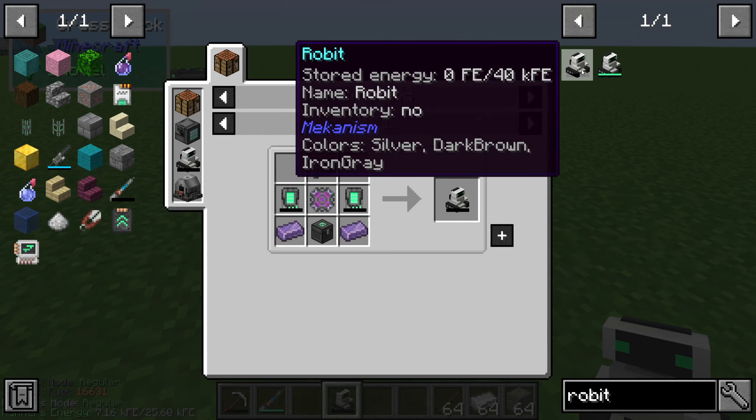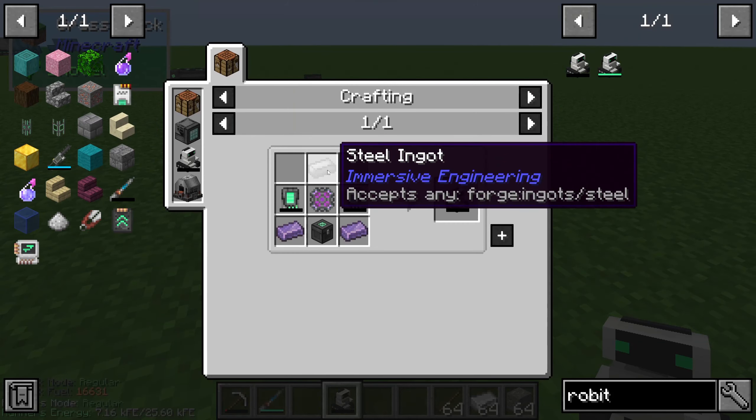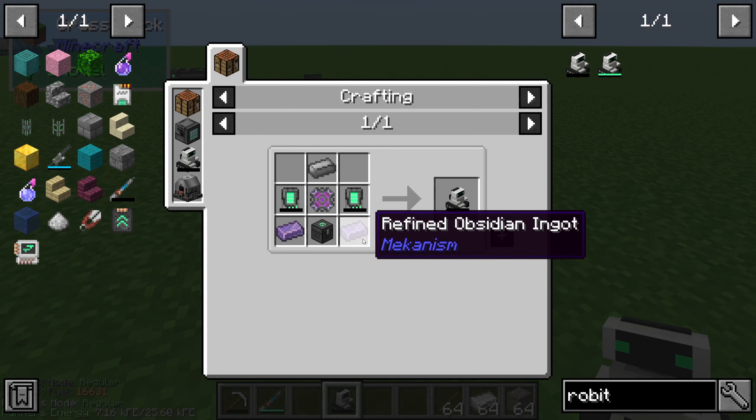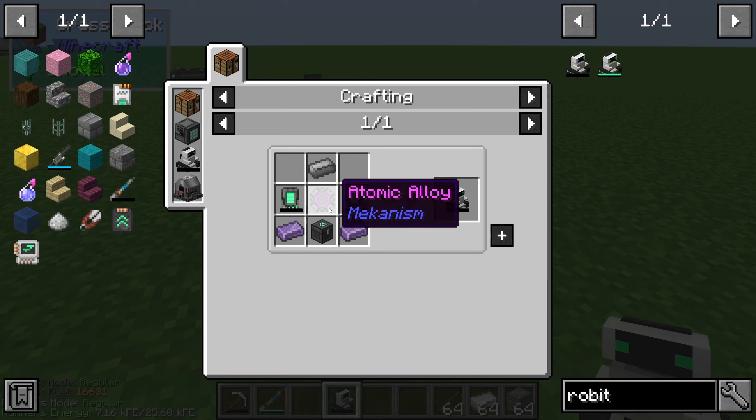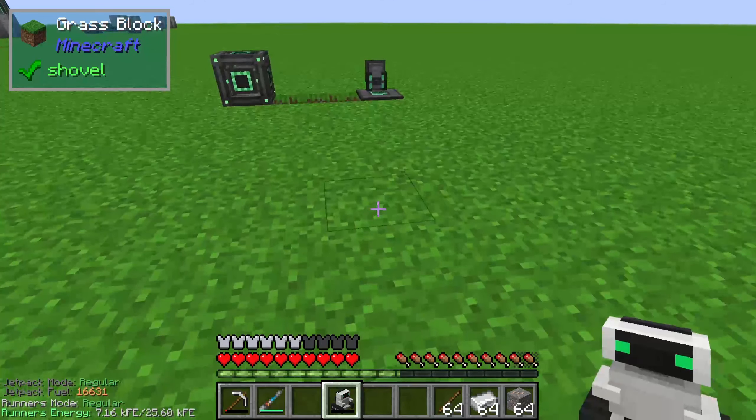First of all we will look at how to create the robot. For that we need one steel ingot, two refined obsidian ingots, one personal chest, two energy tablets, and one atomic alloy. So that's a late game item I think.